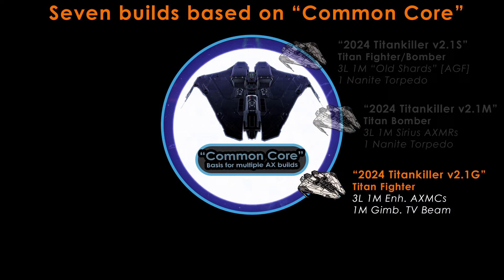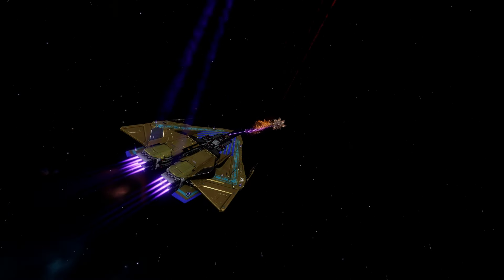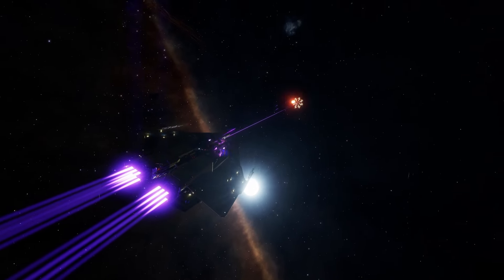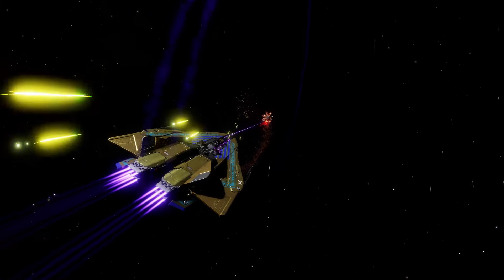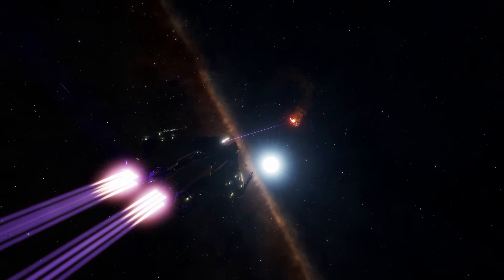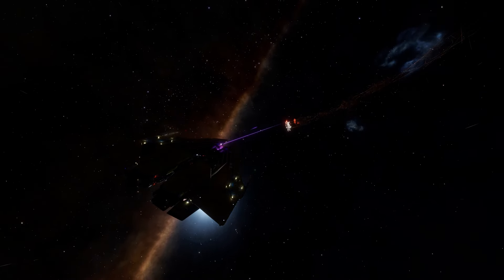Titan Space is dangerous, and maybe you're bored of shooting at the Thargoid pineapple. Why not hop into a proper fighter and use that to provide cover to fellow commanders on their bombing runs? The 2024 Titan Killer version 2.1G is the Anti-Xeno multi-cannon variant. It is armed with three large and one medium gimballed Enhanced Anti-Xeno multi-cannons, and one medium gimballed thermal vent beam laser. Note that we're deliberately not using the Azimuth pre-engineered variants here — they run too hot for Titan Space if not correctly managed and are not recommended for beginners or those new to Titan combat. This build is the bane of Scouts, absolutely shreds Hunters, easily deals with weaker interceptors, and can even solo a Medusa with some effort. It is a great and very easy to use combat vessel, and among the least grind-intensive of the variants.